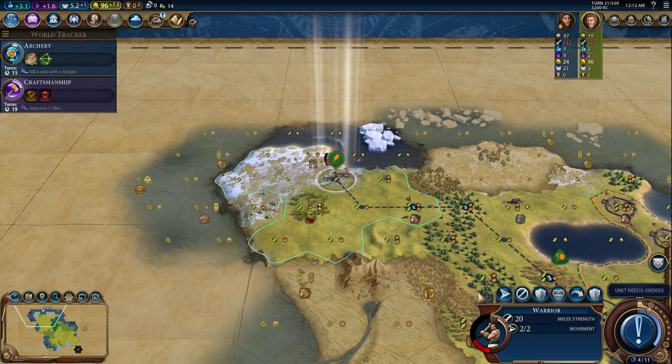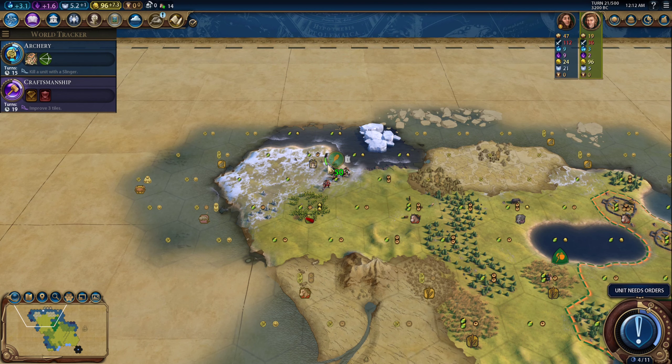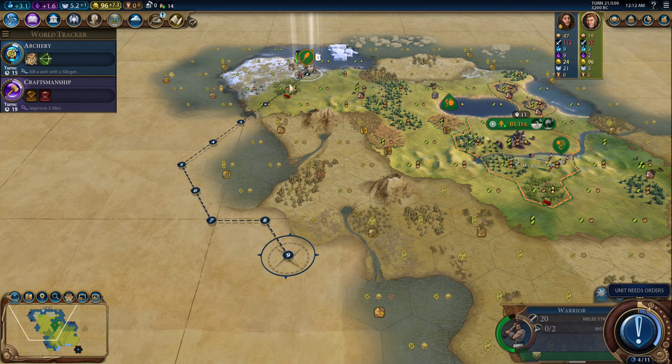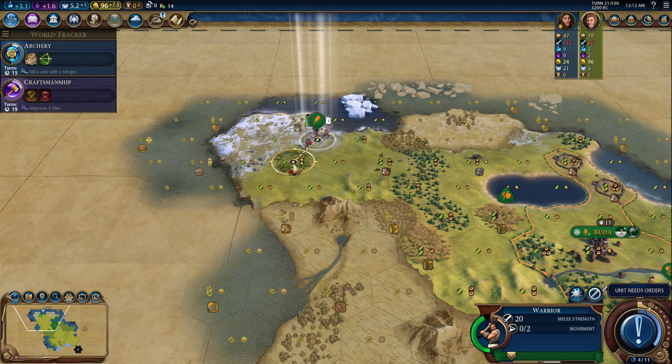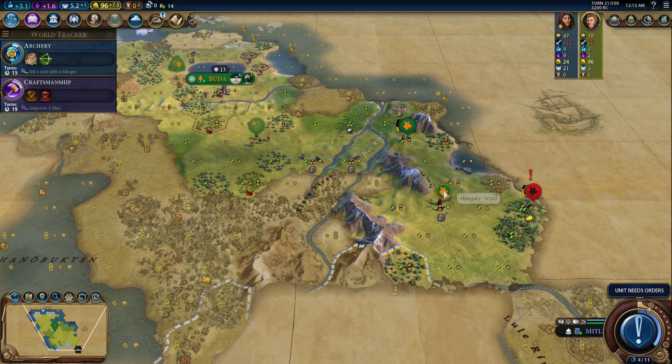The warrior did earn a promotion, actually. So if I take the promotion — cancel — promotion — Battlefront, there we go. Now I can send him out. The pathing in this game is so bad sometimes. Okay, one turn until border growth, so we'll wait for that. I'm going to move the slinger over here and just do some scouting.